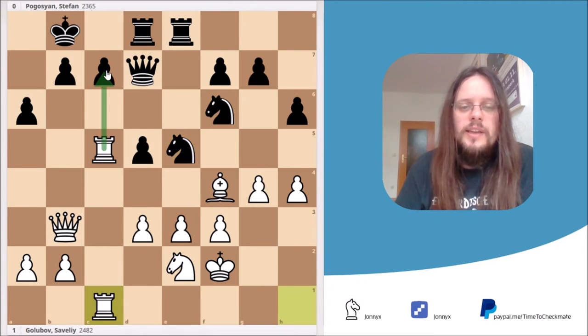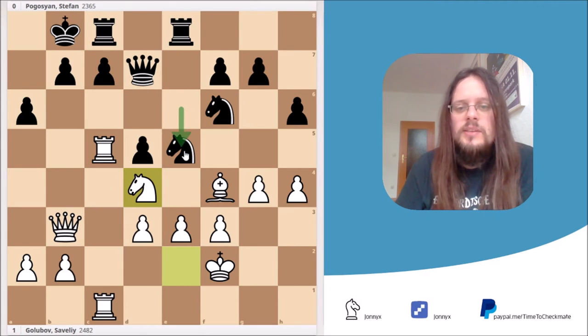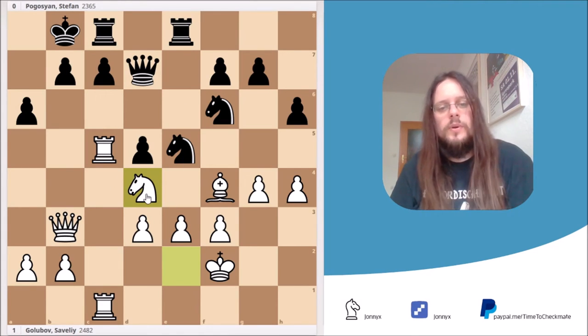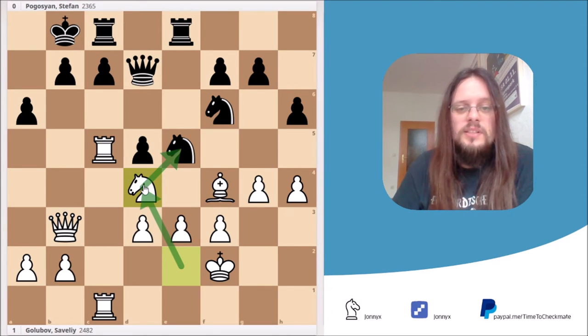White stuck to the plan and played Qb3. Black played e5, opening up the center — that was his idea placing the rook to e8. White simply captures the pawn, and after Nxe5, sticks to the plan with Rhc1, threatening to take on c7. Black has to do something about it and plays Rc8. White then plays Nd4, a very strong move. By playing e5, Black got rid of the d5 pawn just to let White place the knight on d4, which is now a very strong piece with ideas of Nc6.